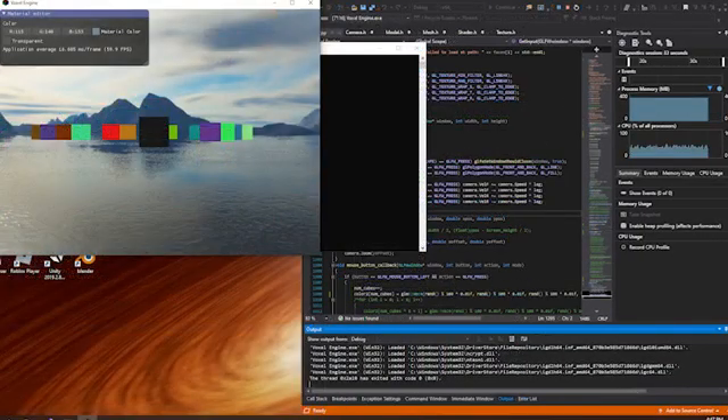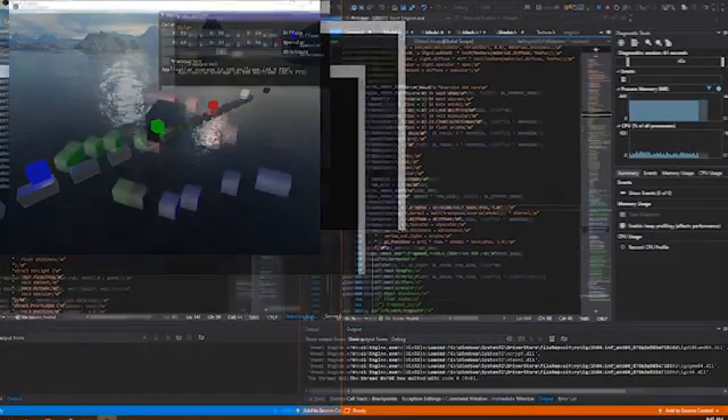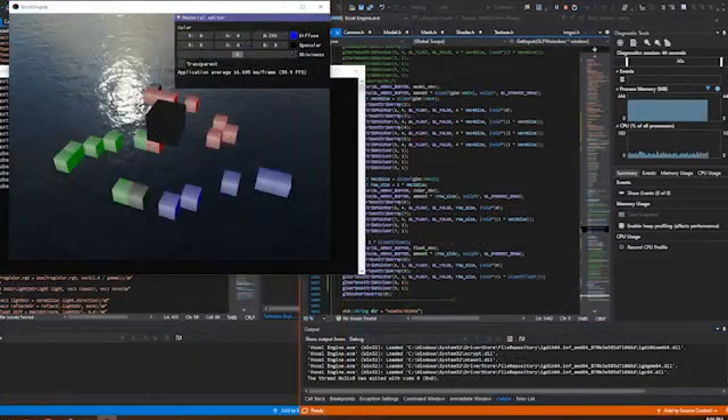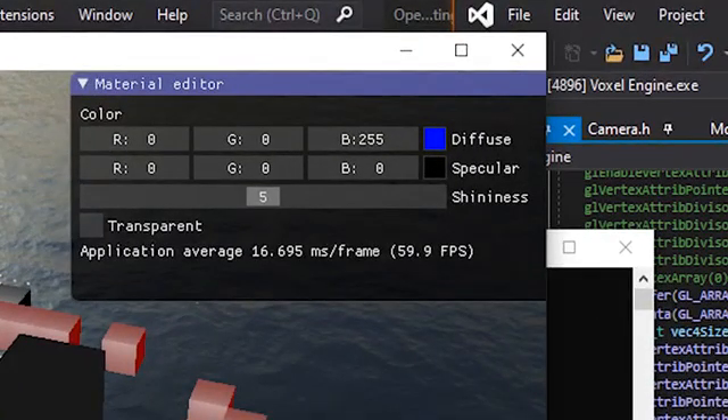Fortunately, there was a simple solution to this, and I was able to make it work successfully. I then re-added the Blinn-Phong lighting model, though this did not work on the first attempt either. A GUI was implemented to make the customization of these blocks and light sources easier.